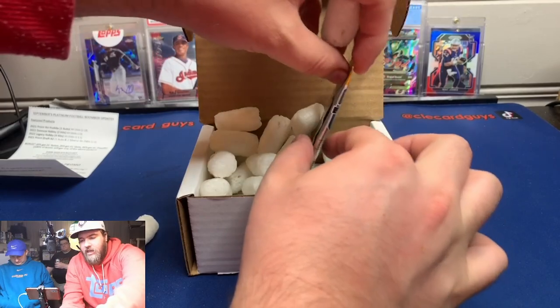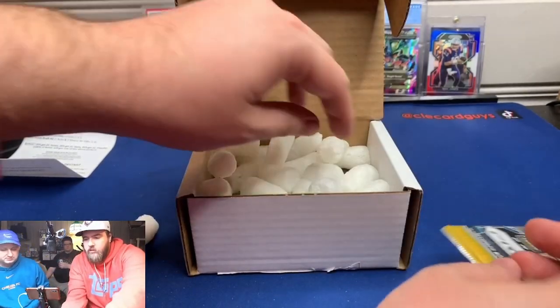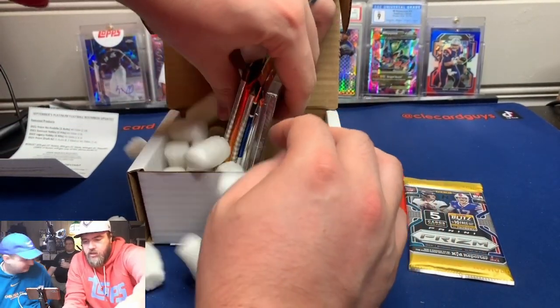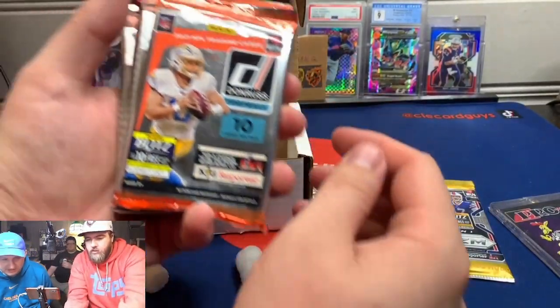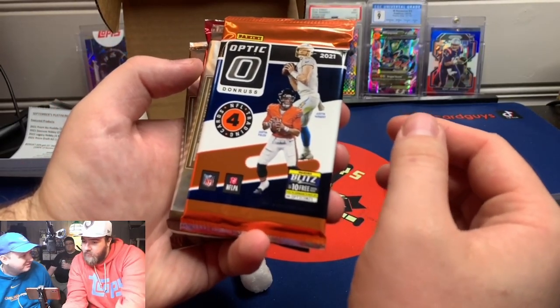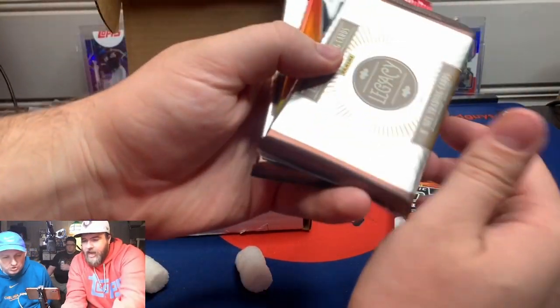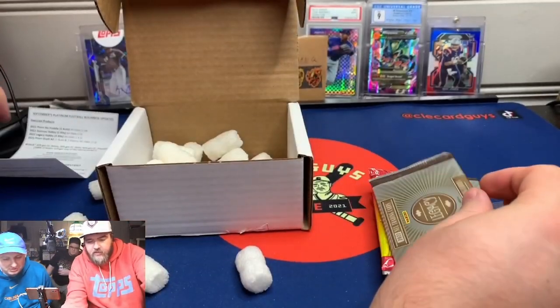Looks like a Prism — yep, Prism No Huddle. So we've got one of the white discos typically in there. We've got our One Touch. Classic. So we've got a Donruss hobby, Optic hobby, Legacy hobby — we haven't seen Legacy yet. Oh! H2! And another Legacy hobby.